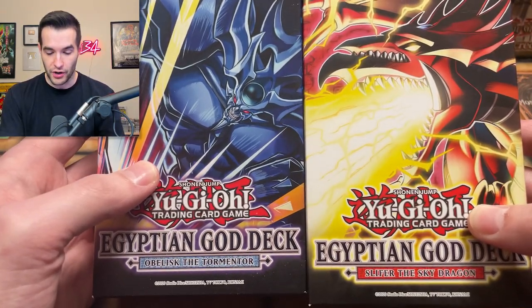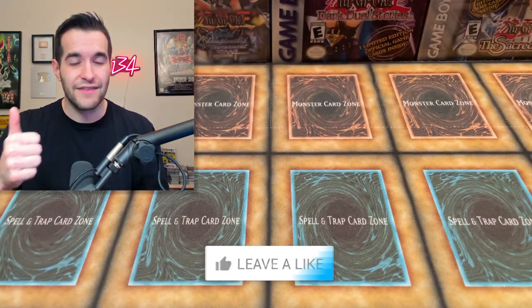What's up guys, we're back with another PSA return video. This is the third time I've started this video — my mic was off and then I forgot to do something. But I also have a giveaway, so let's get into it. We have Opposite Tormentor and Slifer the Sky Dragon. All you have to do is like the video, be subscribed, turn on notifications, and let me know your favorite card from this return, and you can win this.